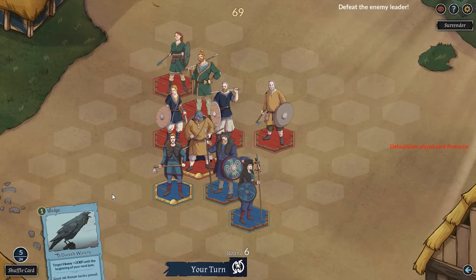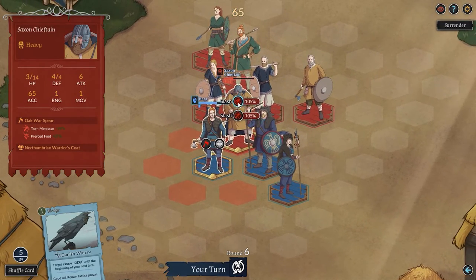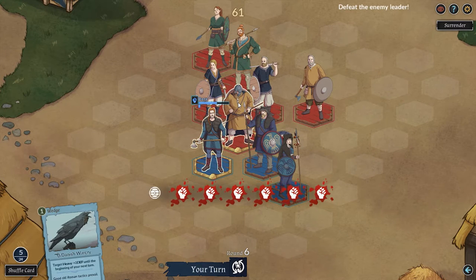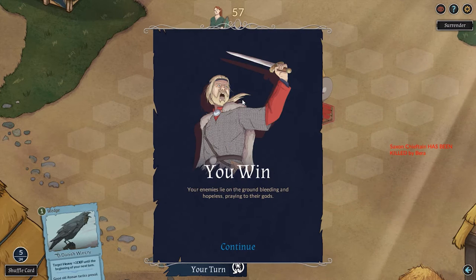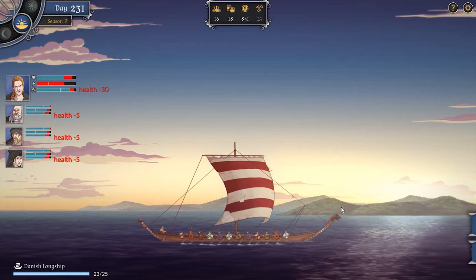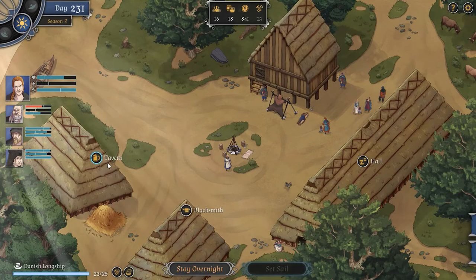The combat itself is very exciting, the main goal being to defeat the enemy leader and keep yours alive. You can end fights where you're outnumbered as long as you defeat their leader first. Also, defeat doesn't equal death, despite what the animation shows — just a decrease in health for those injured and a general decrease in morale. Healing and regaining morale is done whenever you get to a settlement and can spend some days feasting and sleeping.